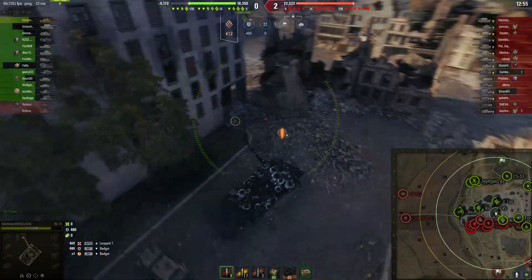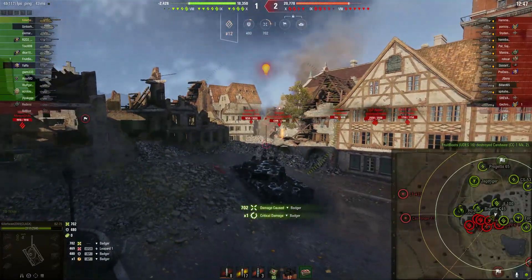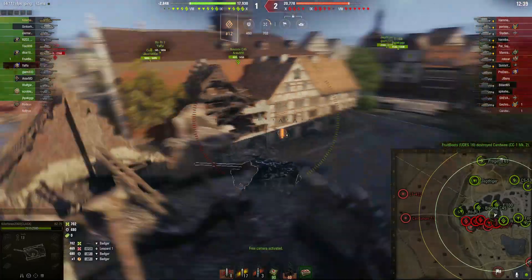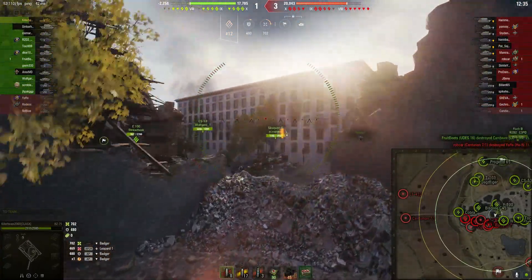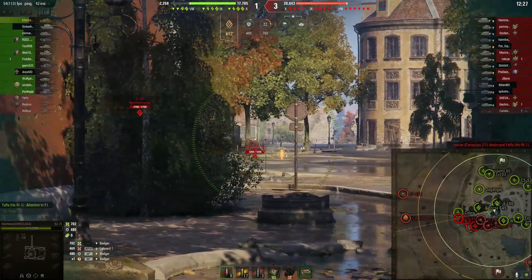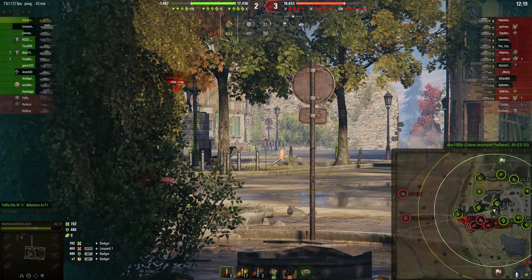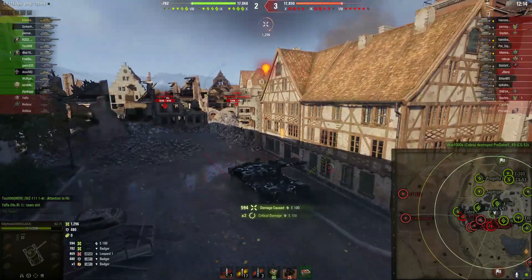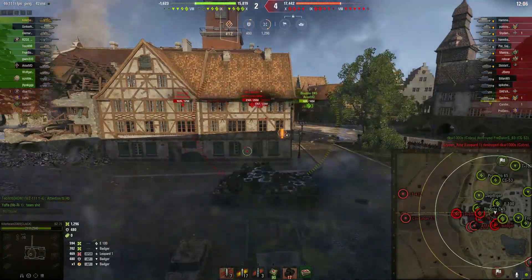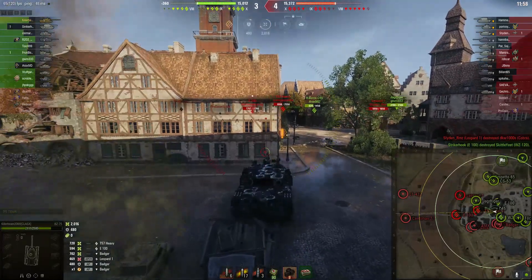You have to be very careful about backing up, especially when engaging enemies coming through the main entrance. Killer shows he knows exactly how to play this position, as he puts a first hit for 702 damage into the drive wheel of that Badger using this handy little ramp. The ramp allows the BZ-75 to go hull down, which is fantastic at engaging enemies on that corner. He gets 594 on the E-100 — a little bit of a low roll — but then rolls 720, taking a huge chunk out of that T-57 Heavy.